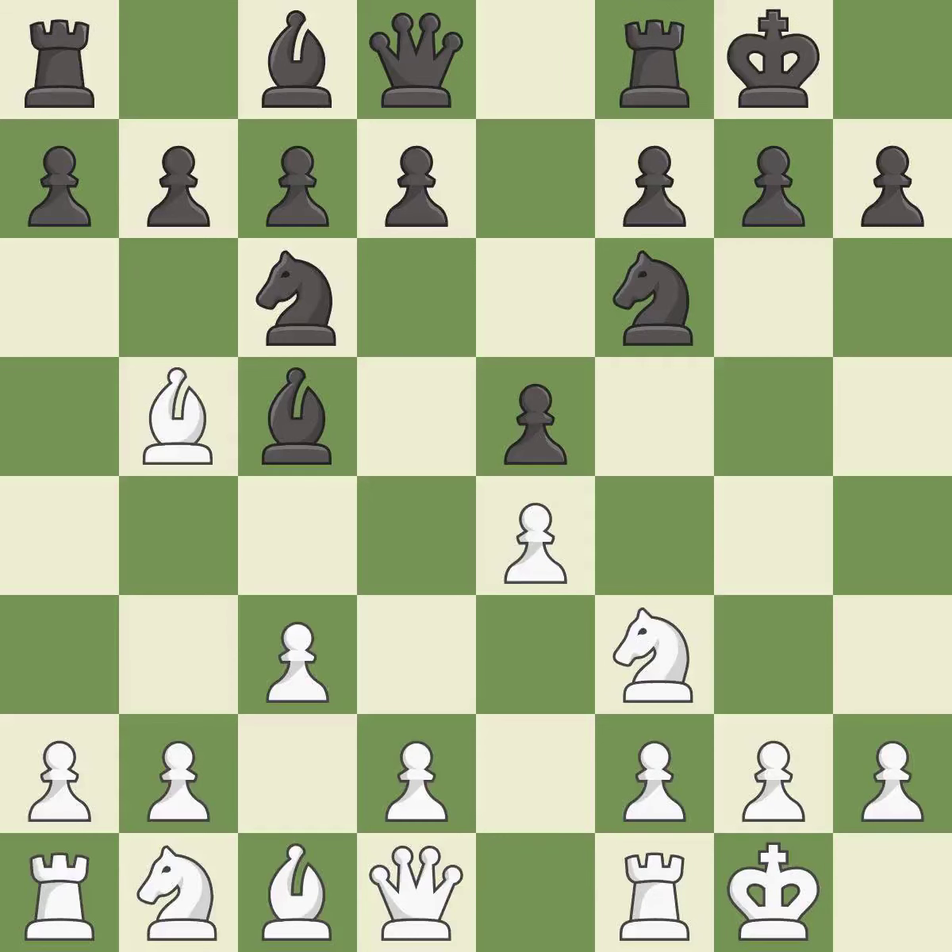Castling develops a rook while also moving the king to safety. Castling to the same side of the board as the opponent tends to lead to less sharp positions compared with opposite-side castling. This threatens to win a bishop. This moves the bishop to safety.